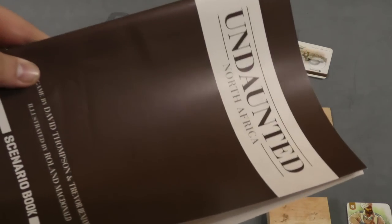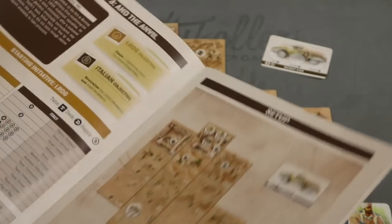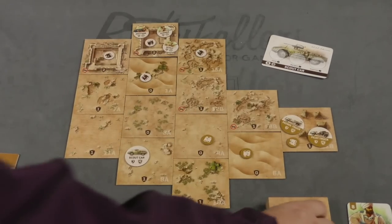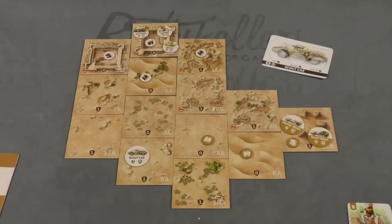When you play this, you're going to pick a scenario from the scenario book. There are 11 scenarios. It's pretty easy because you have a bunch of tiles, all labeled with a number and then A or B on each side, and you just set them up the way the book shows you.